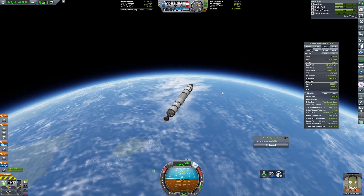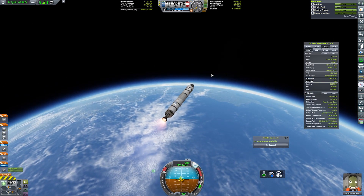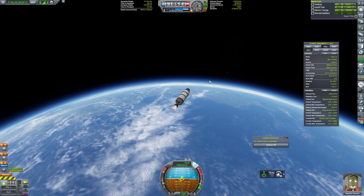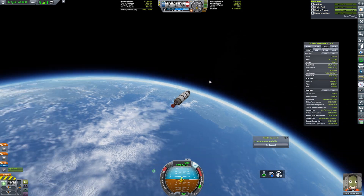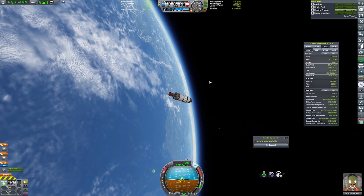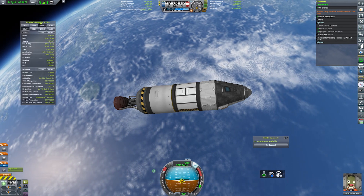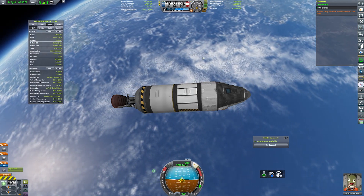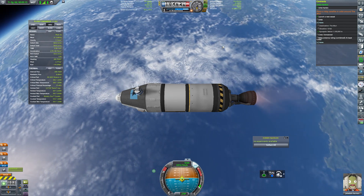We'll quickly go and collect some science data while we're up here, and as we approach the apoapsis of our flight, we'll use up what's left in our core stage, separate and fire up our upper stage engine to begin circularising our orbit. As we have not upgraded the KSC enough to allow for manoeuvre planning, I'm just going to keep an eye on our periapsis and remaining fuel to ensure we can make our re-entry burn as well as getting into orbit.